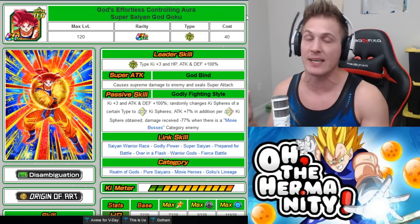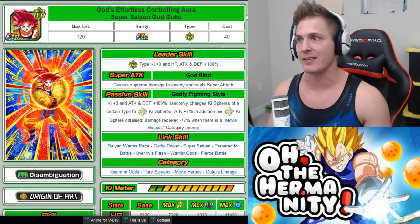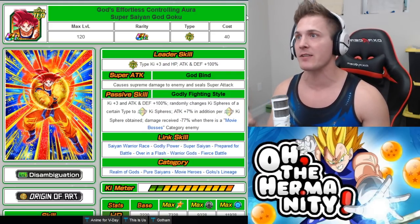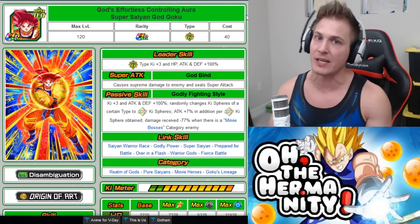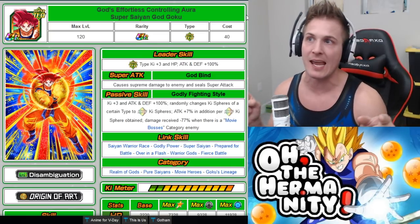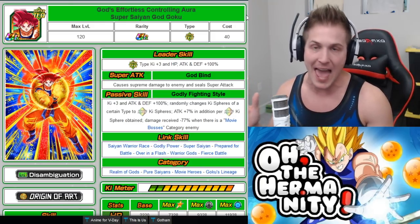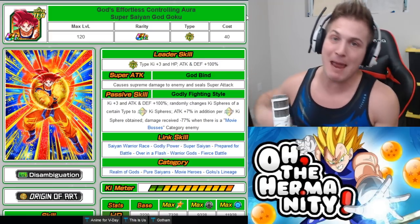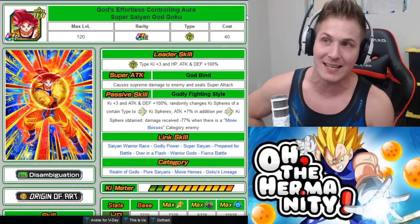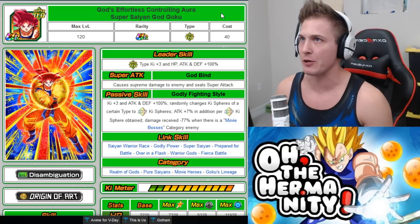Causes supreme damage to enemy and seals super attack. Whenever you can seal, it's always great. And then the passive skill, godly fighting style: Key plus 3 and attack and defense plus 100%, randomly changes key spheres of a certain type to rainbow key spheres. Attack plus 7% per rainbow key sphere obtained. And then damage received minus 77% when there is a movie boss category enemy. So if you're having a hard time in those movie boss events or the new Broly event, you want to get this unit on that team as fast as possible, using as little Elder Kai's as possible.